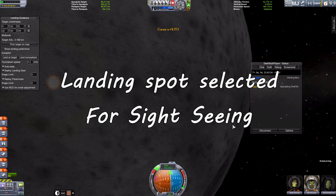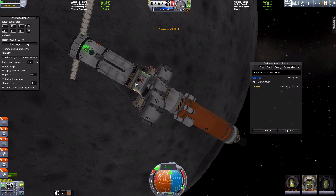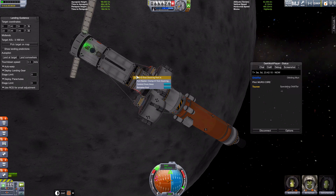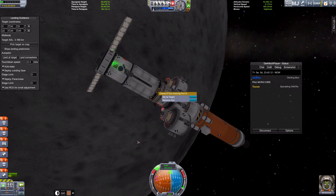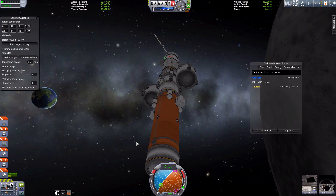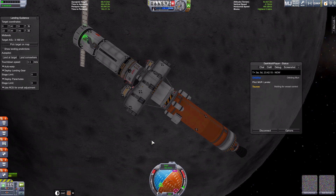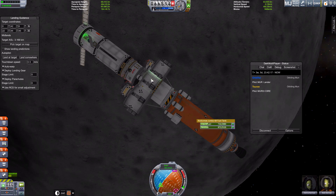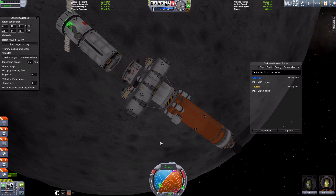I think it's time to start separating. I've got the lander — undock. I see the separation now. I'm in control of the lander. Now I'm the pilot of the MERS core. I can see it.